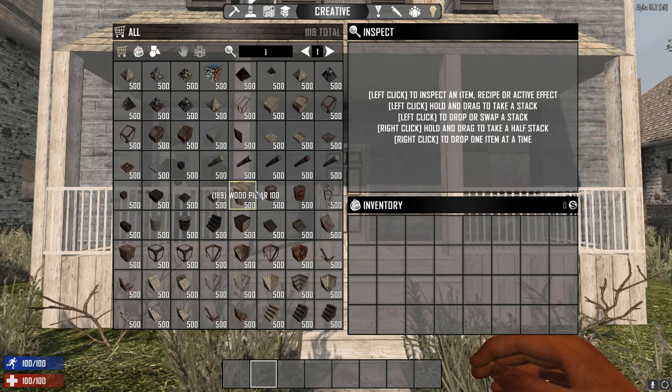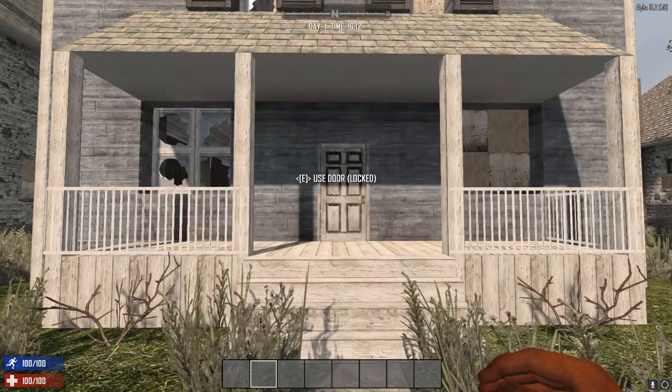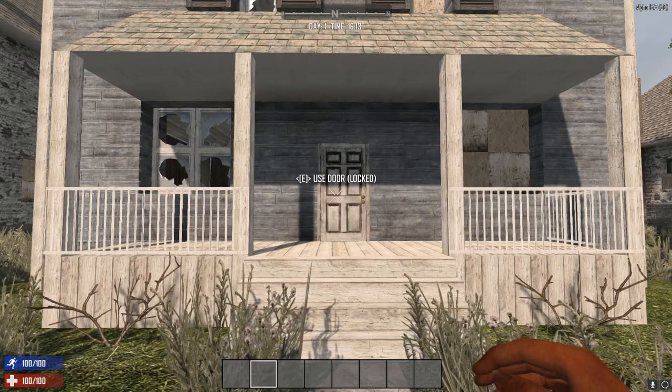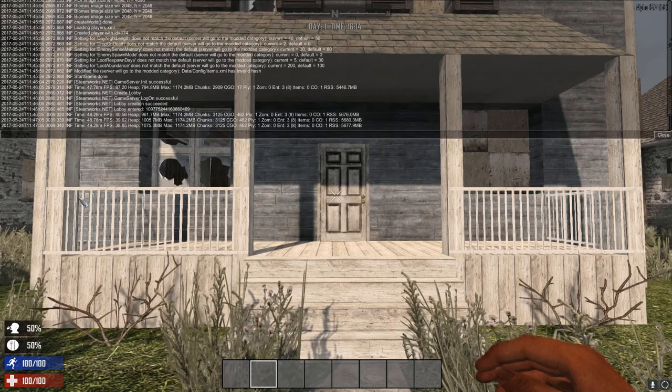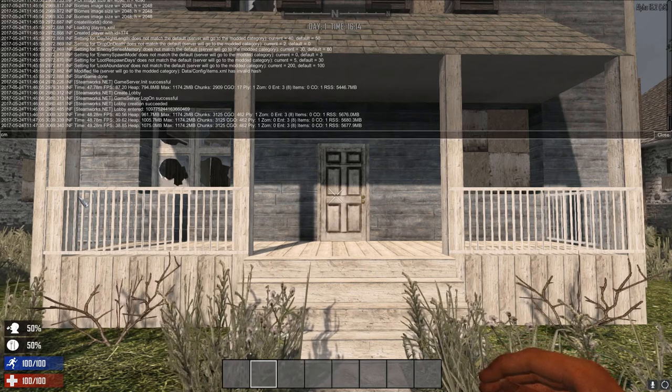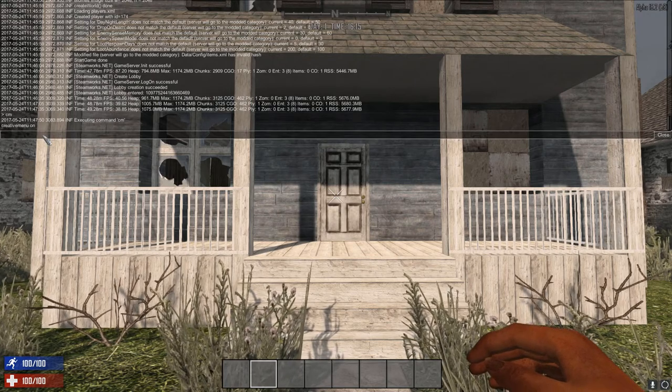If you've selected to turn off zombies in your world, you'll need to press F1 to get into the console, then select CM and press Enter. You'll see that it says 'creative menu on.'